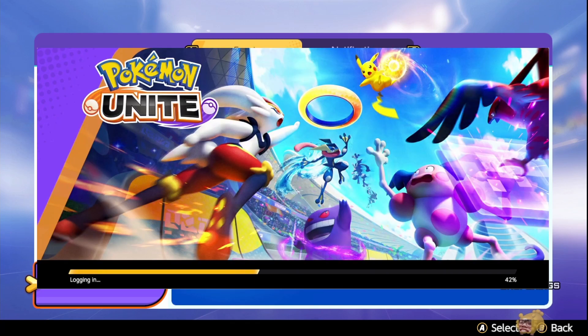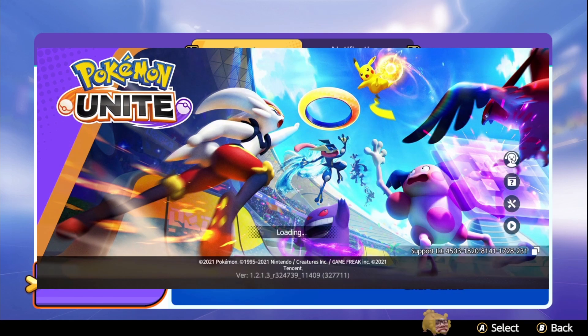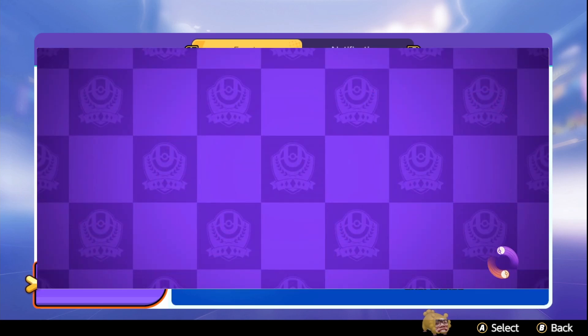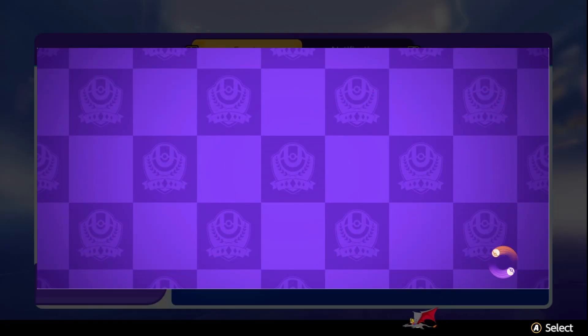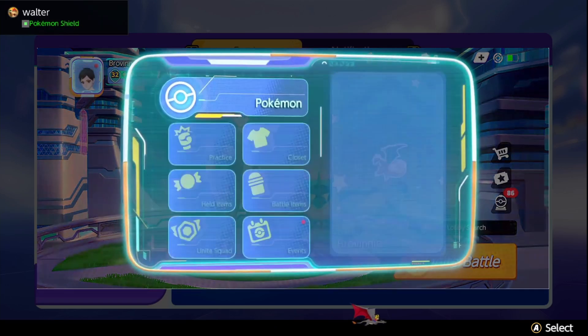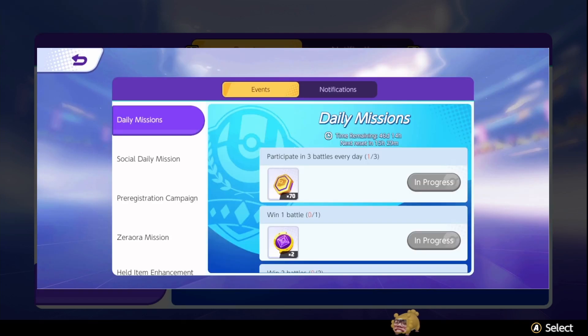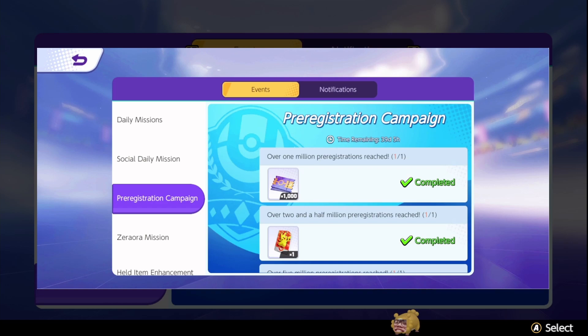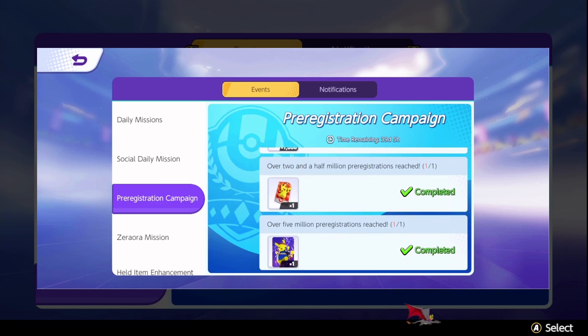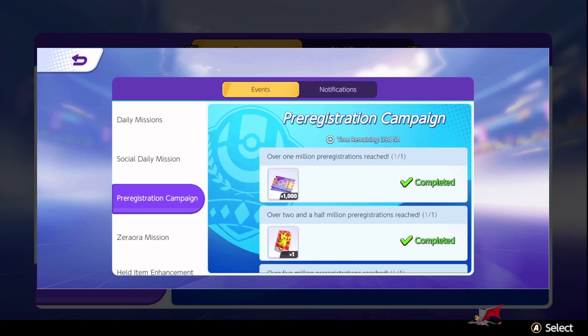On my main mobile account I was able to get the Pikachu skin for the completion of the pre-registration target. The game is actually much smoother on mobile. Under Events, the pre-registration campaign shows as completed, so it is available — but for those of you who can't get access to it, just wait for an update, I'm sure they'll fix it.